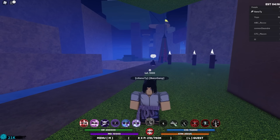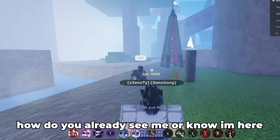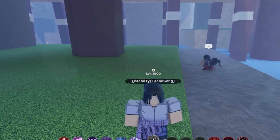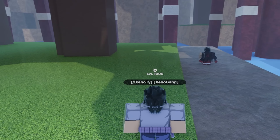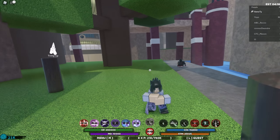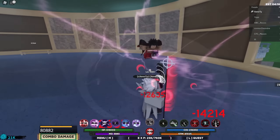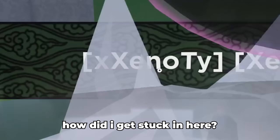Alright, we're here in this lobby and we already see somebody. He says 'Zeno 1v1' — I don't even think he knows I'm right in front of him as Sasuke, and he's asking me to 1v1. Oh, I'll give you a 1v1. I'll give him the Ten-Tails, that's fine. You want to fight? I got you. How did I get stuck in here?